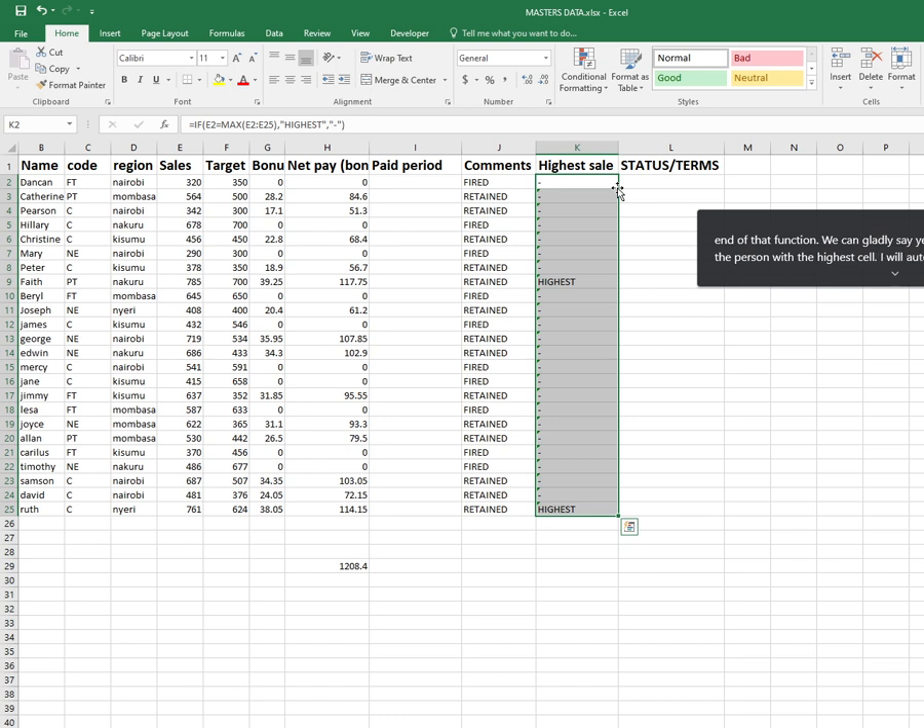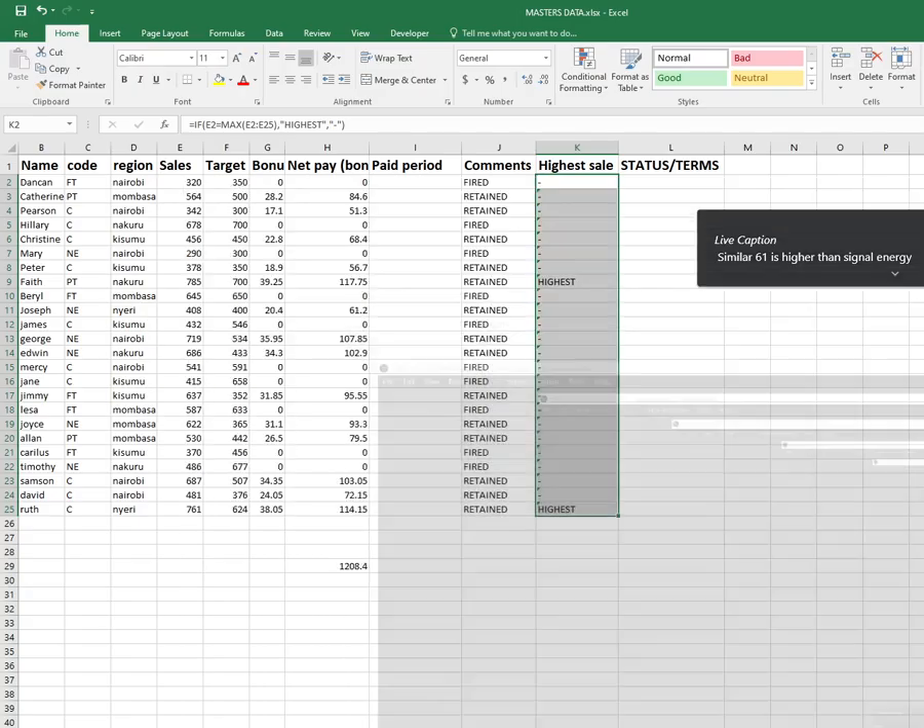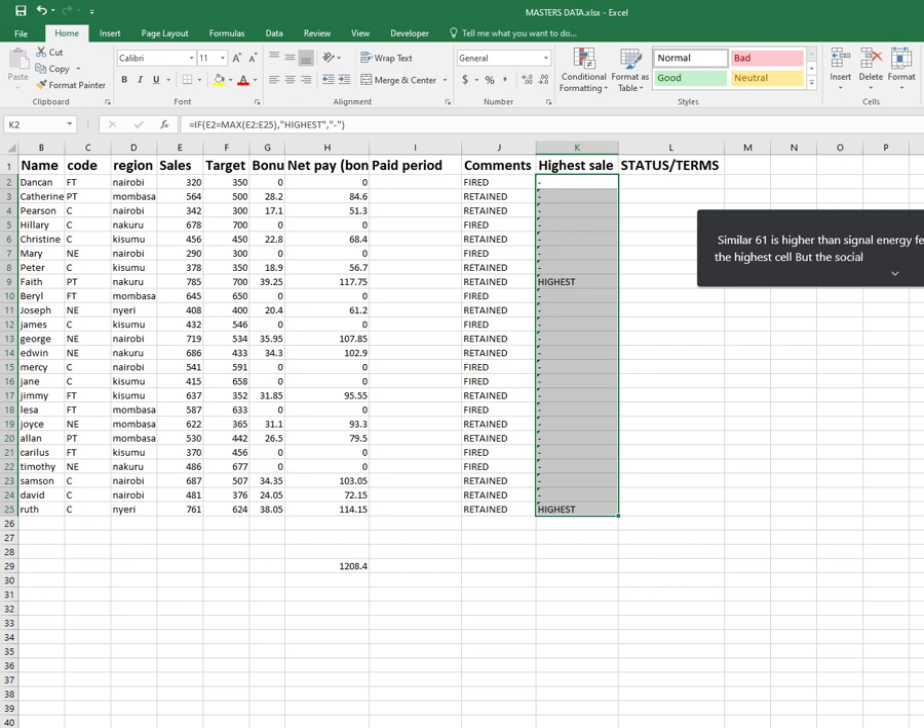The first person is not the one with the highest sales, so I'll autofill. I'm getting some 'Highest' but I have two employees marked as highest — which doesn't make sense. There's one person with sales of 761 which is higher than the others, so the software should return only one answer. This is where we introduce the concept of absolute referencing.